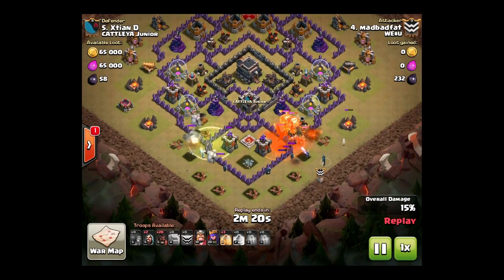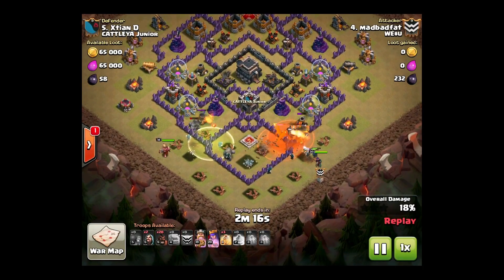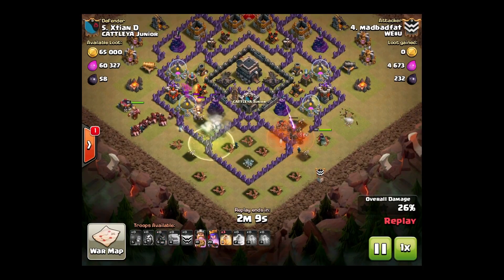Mad Bat Fat brought a poison spell with him, drops it nicely on them. It's weakening the dragon and the balloons. He's got some wizards. He dropped his archer queen to help take out that dragon. Balloons are down, queen is down. And there goes the hogs — he drops the hogs.